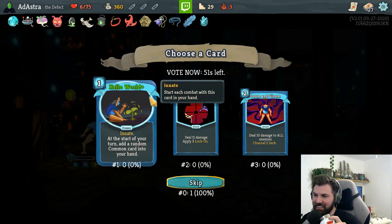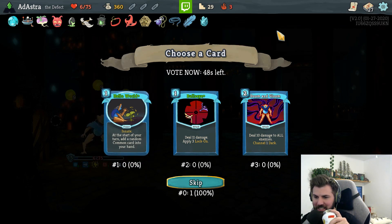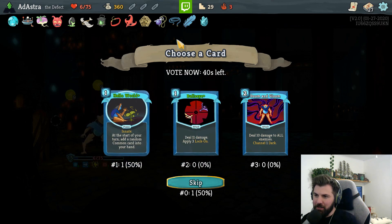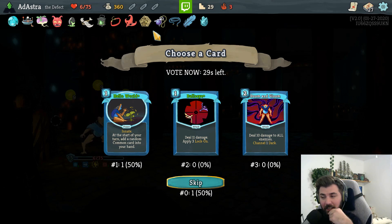Do we want - start your card with a random common card? No, we want to skip I think. It's just adding a random card to our hand - doesn't mean we have to play it. It's like just another option at that point. I can't believe that we're surviving here - the game just doesn't want us to die.